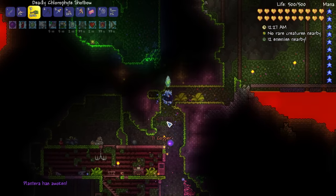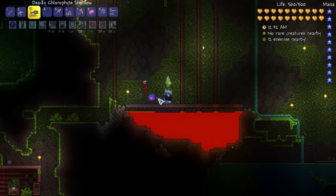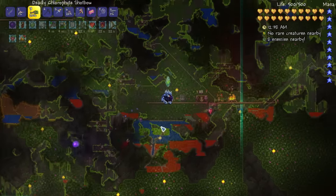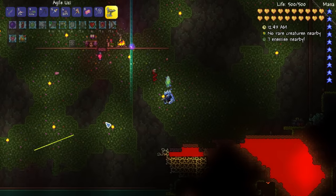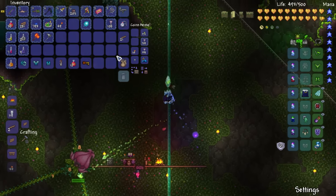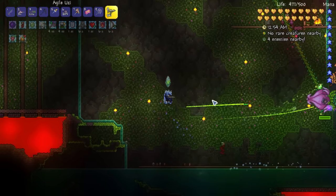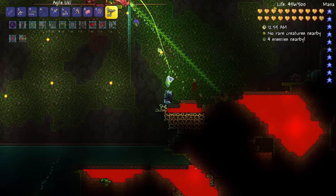You just don't want to run away too quickly because otherwise Plantera could despawn - that has happened to me before, but it's usually not a problem. Let's do this with the Uzi now. I should probably swap out my bullets. With the homing on the chlorophyte bullets it makes it very easy to not even worry about aiming - you just kind of circle around.